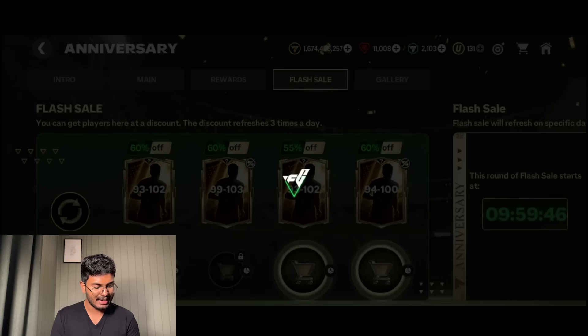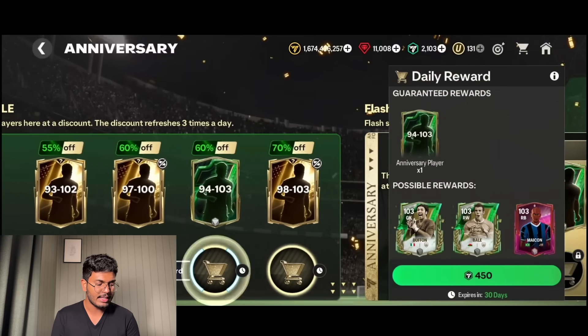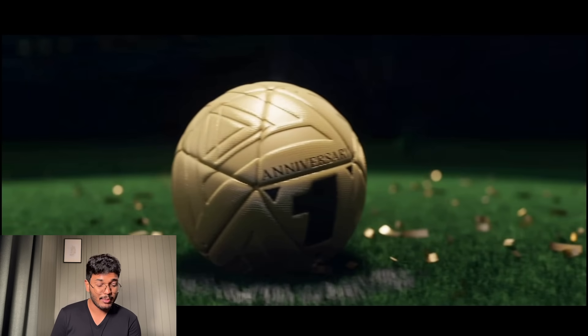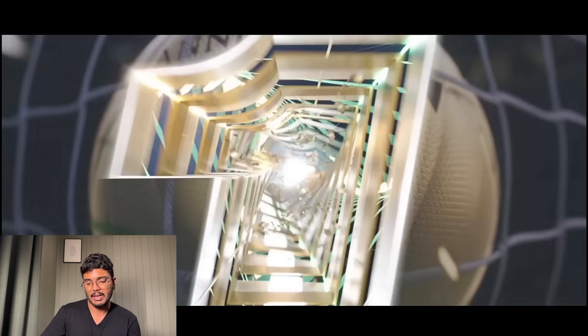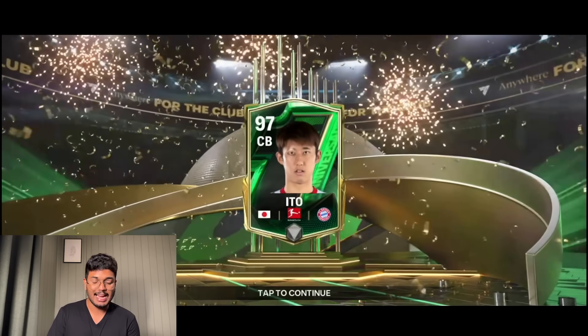I refreshed again for the 99 to 103. Only packs with a 1 in 3 chance are opened in this account. It's the anniversary player - the Japanese player, Ito. That's what we got - 97 rated center back. He recently moved to Bayern Munich. We also have the 98 to 103 because there's a 103 possibility.